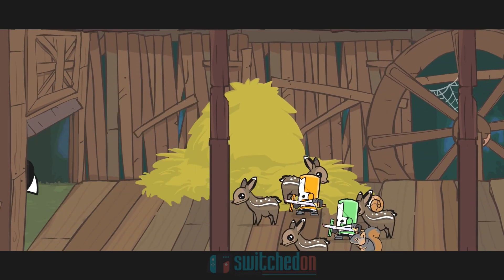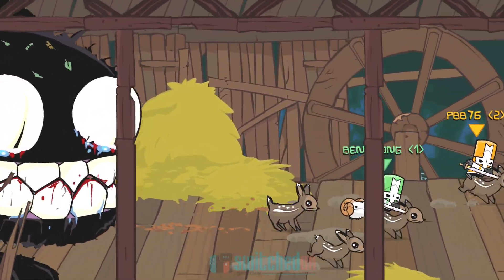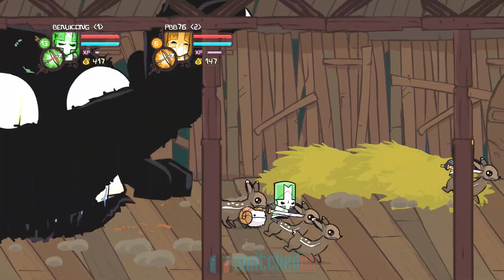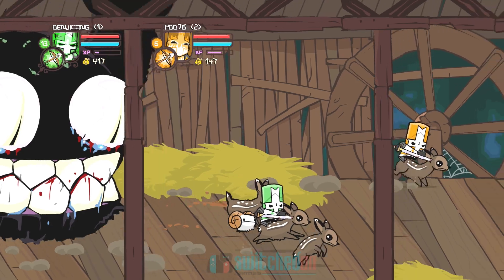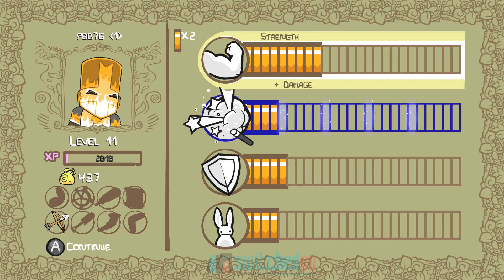Controls are nice and tight when playing thanks to that 60 frames a second display, and even when the action gets super hectic with lots of enemies and effects on the screen the frame rate remains pretty rock solid. As you progress through the game you gain XP to level up your character, which will unlock new moves and after you die will allow you to allocate points to your character in one of four areas.